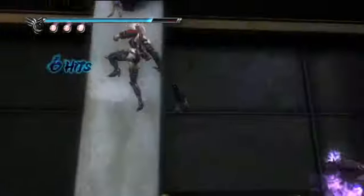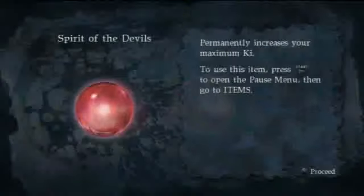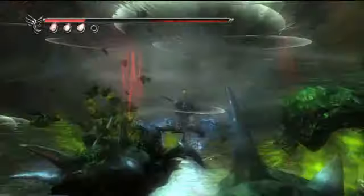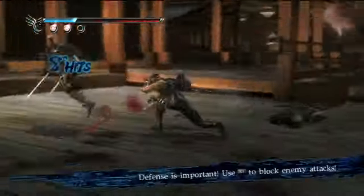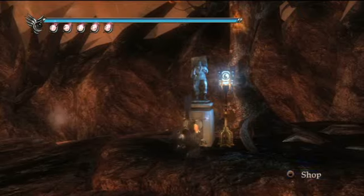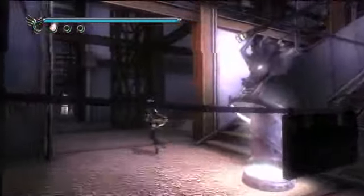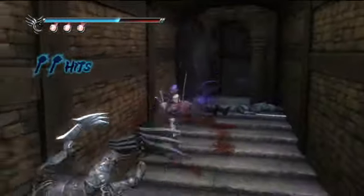Ninja Gaiden Sigma 2 is about as straightforward as games come these days. You fight from one save point to the next, collecting and buying items, procuring and upgrading weapons, increasing spell power, and taking on a deluge of bosses. Linearity is the order of the day, with the few branching paths leading to item boxes, the store, or save statues. Sigma 2 shuffles the frequency and location of all these elements, cutting down significantly on long slogs through throngs of enemies.